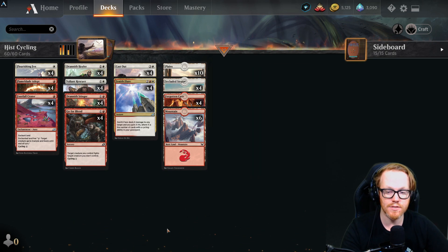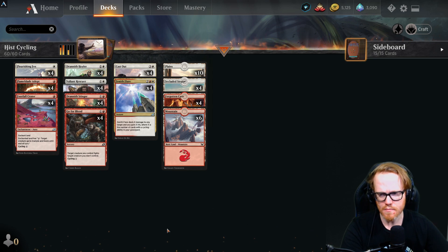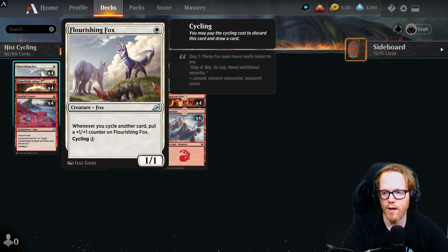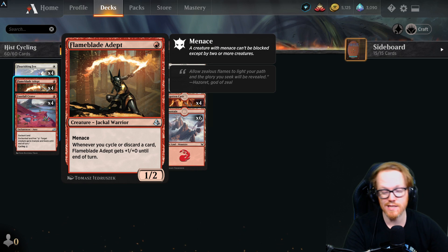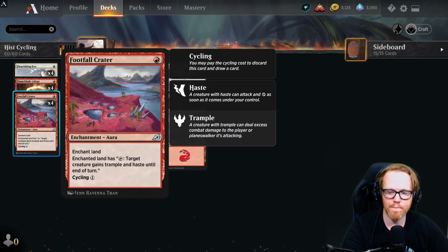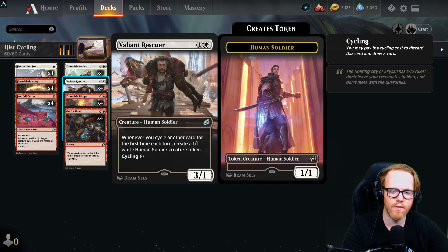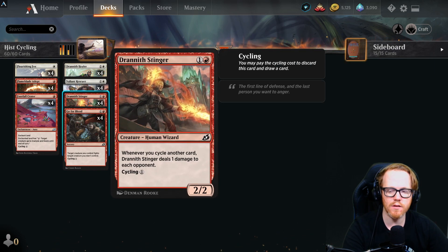Most of the deck outside of Zenith Flare and Flame Blade Adept — and our basic lands — all have cycling, which is key. We run four Flourishing Fox, four Flame Blade Adept with menace, Footfall Crater for cycling or granting trample, Drannith Healer for life gain whenever we cycle, Valiant Rescuer for token generation, and Drannith Stinger which pings our opponent one damage every time we cycle.